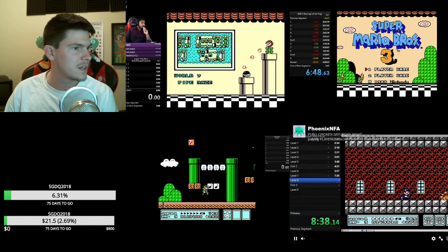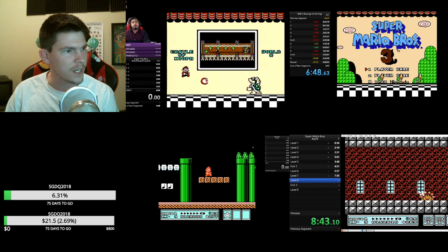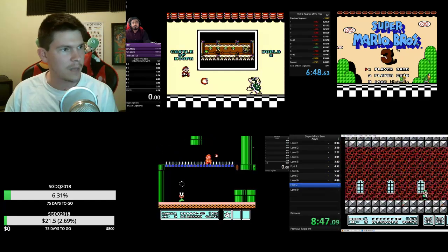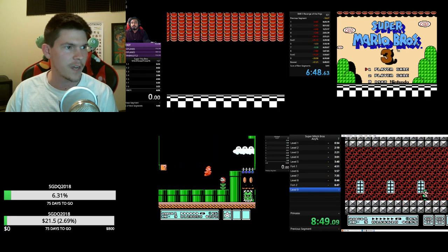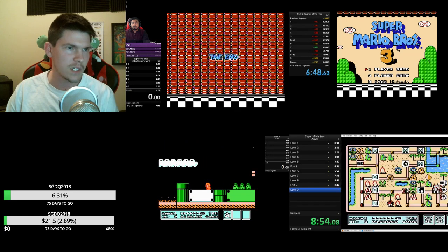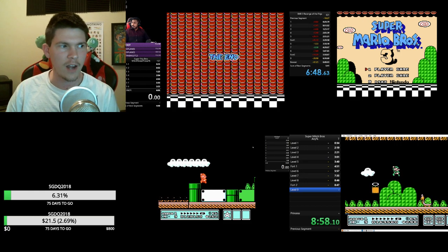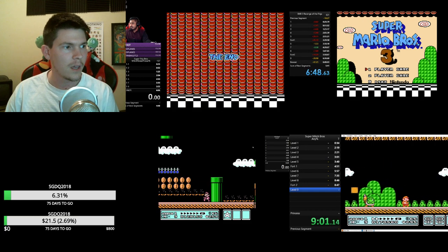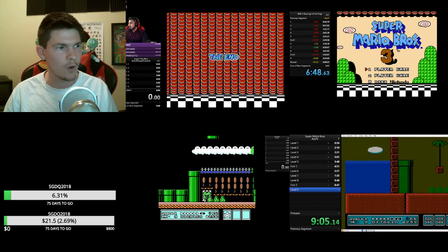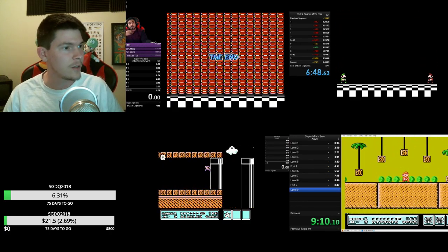Meanwhile Gimli is struggling to get some power-ups because he wants to use those instead of going through as tiny Mario, which is very dangerous for races. A lot of times even in a race where people are using small Mario for PBs, you'll still see people pick up fire suits because it's just safer. This probably wasn't the best level to do that since he does want to be small again to go in this door.